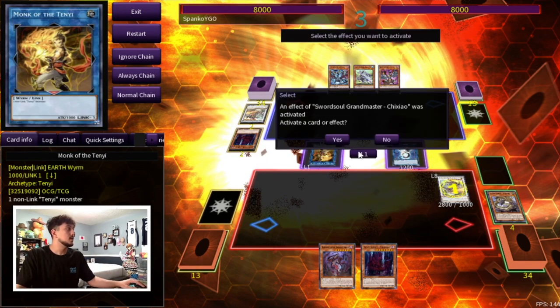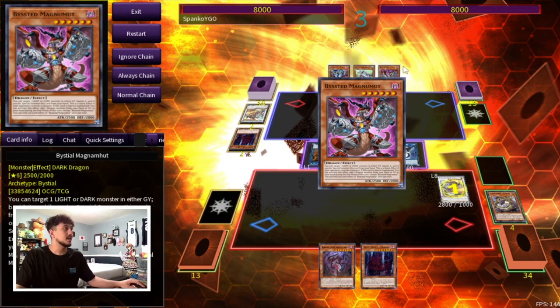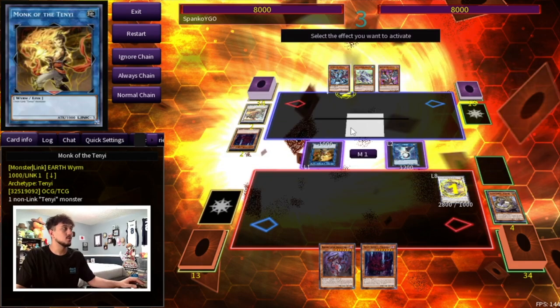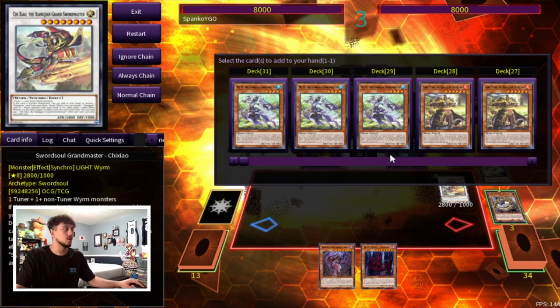Shishao can now obviously search. Let's say they want to use a Bistial so we can't use our Ashuna effect. In this case, let's say our opponent uses a Magnemute and gets rid of our Ashuna so we can't use the Ashuna effect. Well, that's why something like an Adhara can come up. It all depends on what your hand looks like — if you already have a Sword Soul in hand, a lot of things will change.